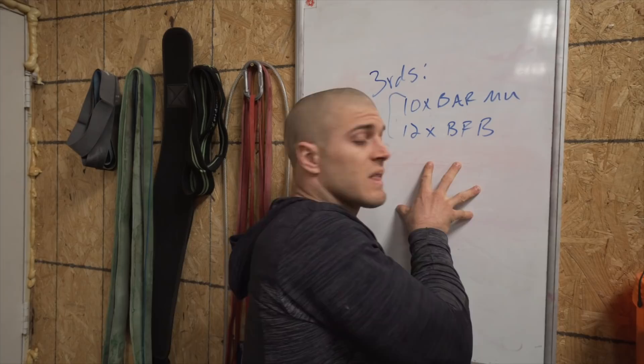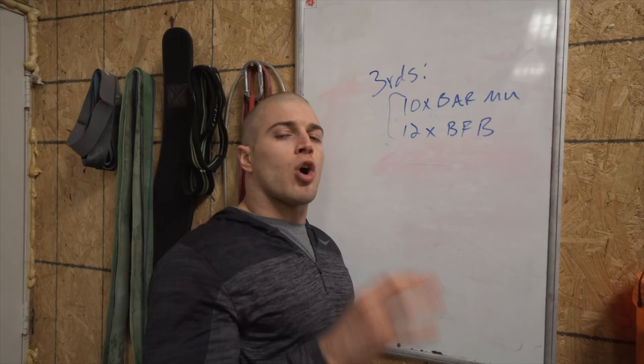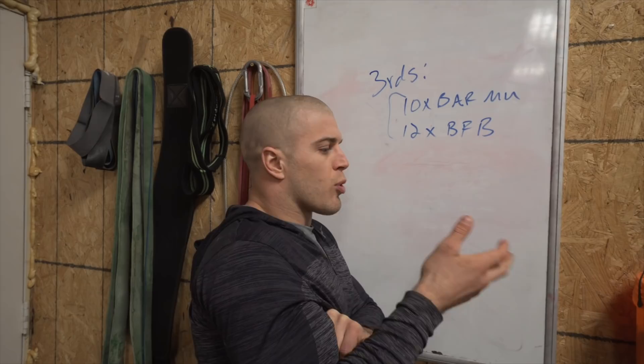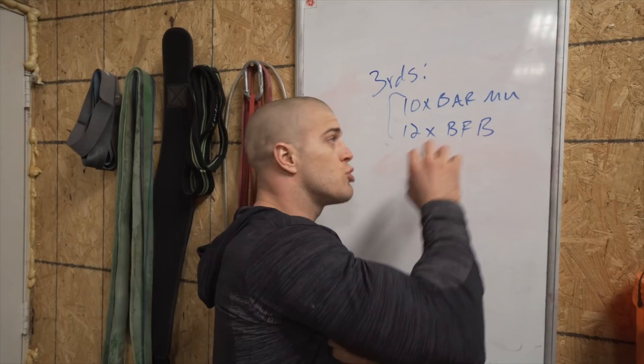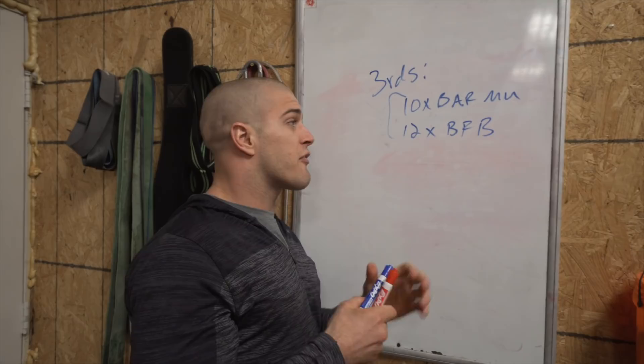Part B is three rounds of ten bar muscle-ups and twelve bar-facing burpees — essentially subbing out the ten power snatches for ten bar muscle-ups. Personally, this is the workout. Your part A time matters, but if I had to priority rank it, part B is 75 to 80% more important. This is where your money is made, assuming you finish the workout.